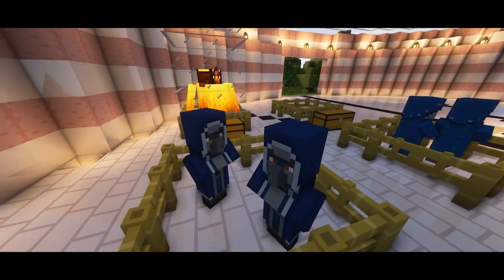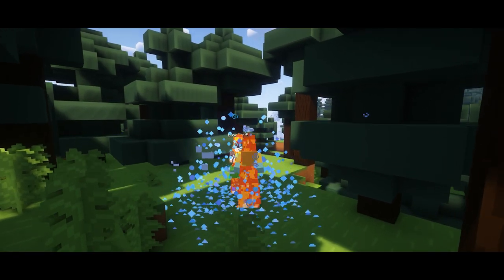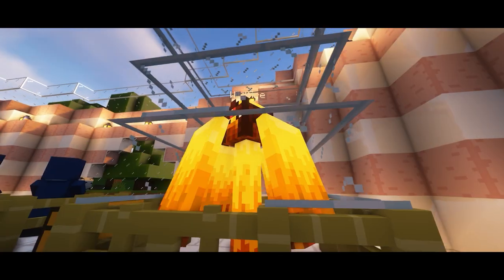Next up we have the Iceologer, which is pretty similar to the Illusioner — they are cousins. All they drop is the Totem of Freezing, which gives you a Totem of Undying ability as well as the Iceologer's ability, which is slowing enemies when it activates.